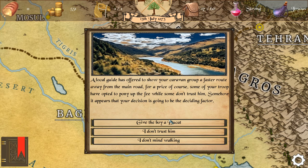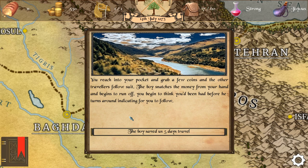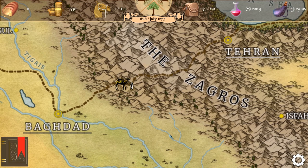Since I'm clearly playing as a man, I'm going to name him after one of my patrons — this is Jujus, Jujus the merchant. A local guide offers to show our caravan a fast route away from the mainland for a price, and your decision is the deciding factor. I'm slightly worried he's going to rob me, but I'm going to do it anyway. The boy snatches the money and begins to run off, then turns around indicating for you to follow. He saved us five days of travel — nice!